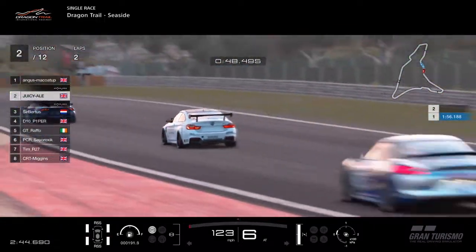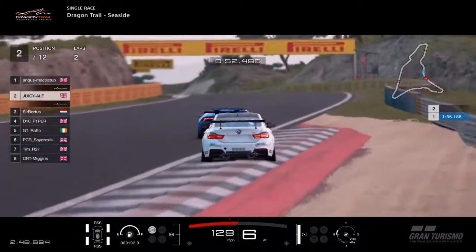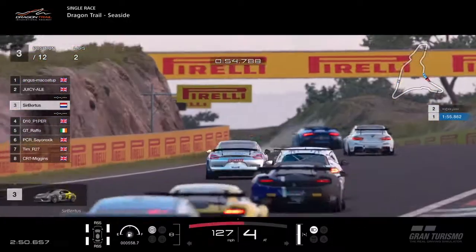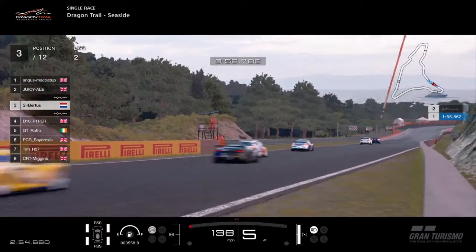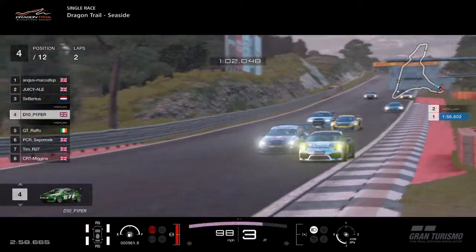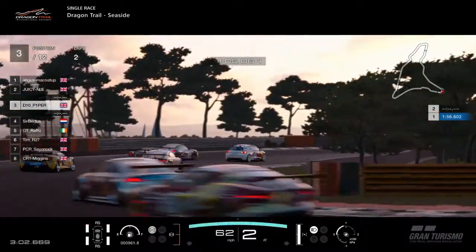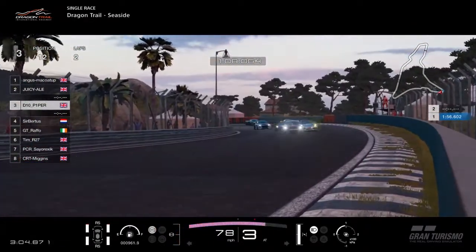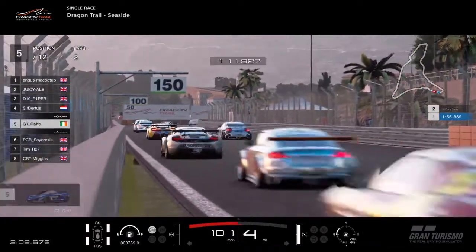Dragon Trail Seaside then — another fictional circuit, geographically right next to the one we were at in the last video. Probably one of the most driven tracks in the game, a very good circuit for car testing. It kind of has it all — low-speed sections, high-speed sections. As Piper goes for the move down the inside of Subirtus, it's a great move there by Piper and now he's in front. It's going to be very hard, and Raffo will just have to tuck in.